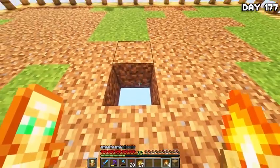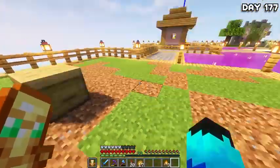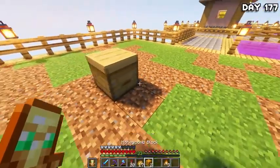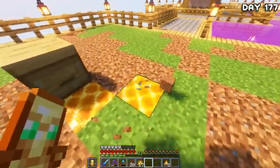On day 177, we welcome yet another island into the family — this time it's a bee farm island. I've been waiting to build this thing for so long. I love, love, love making bee farms in this game — they're just so colorful and vibrant. After some birch trees, honey blocks and flowers, we had our very own little bee farm and it looks amazing.